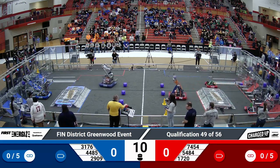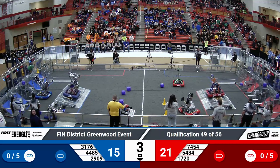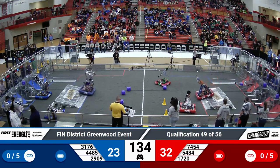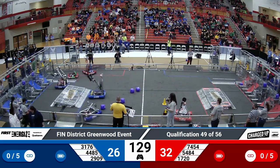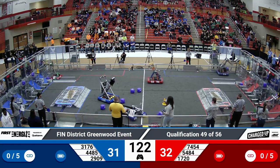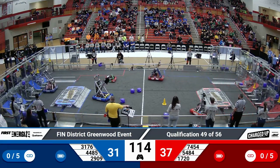3176 has successfully placed a cone on that high rung, and 4485 has placed a cube there. The red alliance also has two cubes up on the high nodes. 5484 and 3176 have engaged, and two robots from the red alliance are going to their human player station to grab game pieces. 5484 makes their way across the field as 7454 successfully places a cone on that high node.